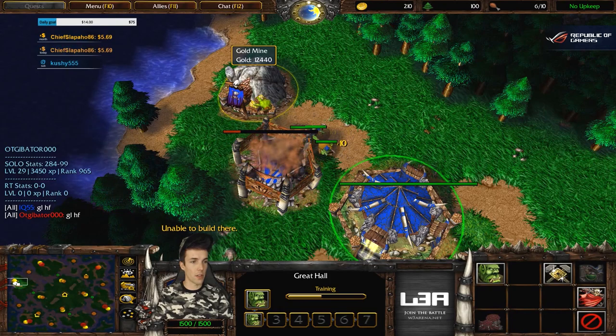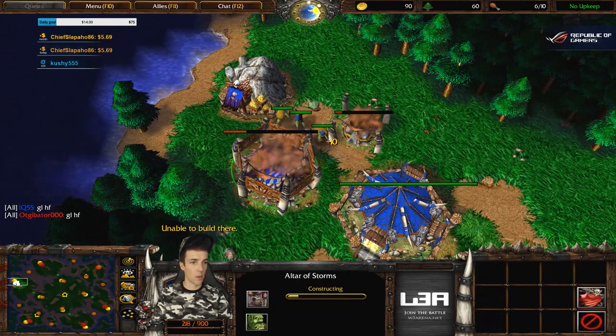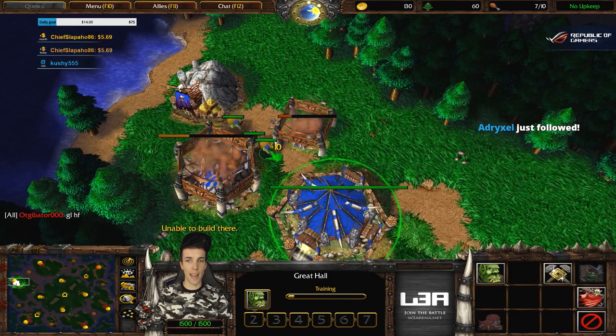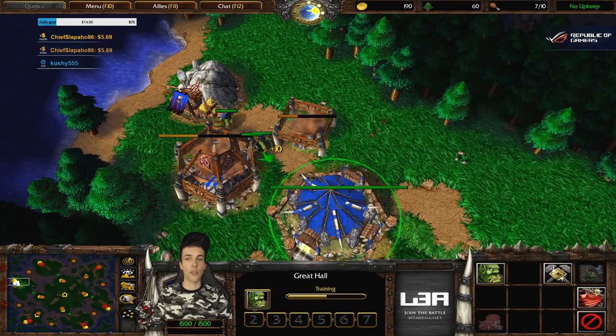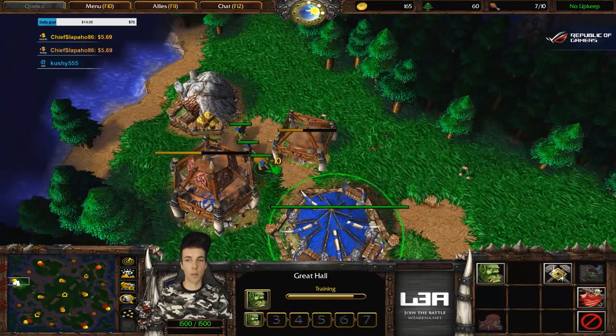I always wondered, back in 2007, why you placed the altar next to the peon line. What is the advantage? When you are at a location where the gold mine is to the top left of your base, as it is now, and on Twisted Meadows' top left spawn location, it actually expedites your peon micro to have additional gold mining.